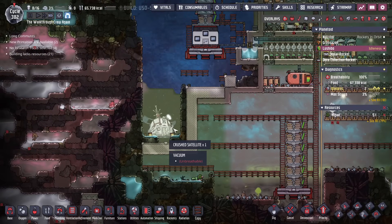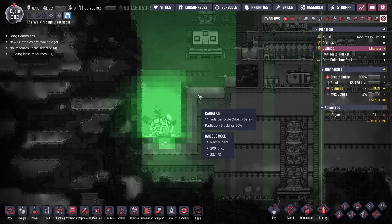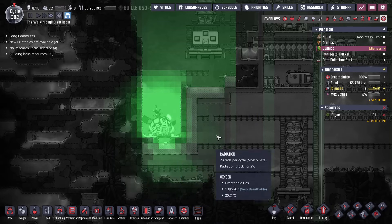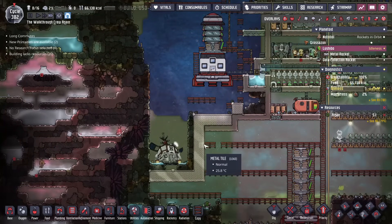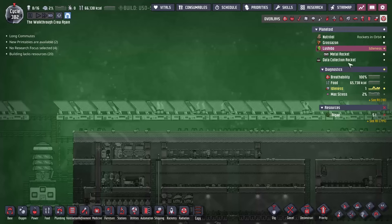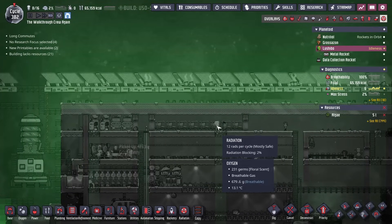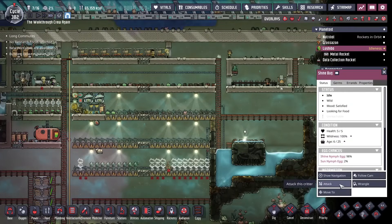The other thing I forgot to mention is the radiation on this satellite is really out of control. So I did kind of wall it off with lead right here so that my duplicants won't be too irradiated when they're over in this area. I also lined the top of my base with a couple layers of lead just to insulate from the radiation coming down from the sky. They're obviously still exposed to a little bit of radiation, but, you know, aren't we all?